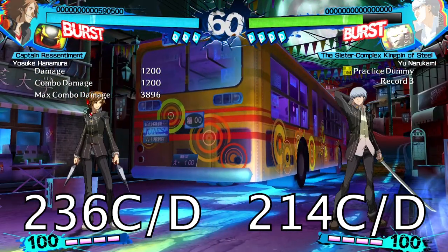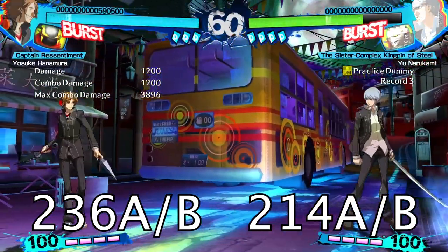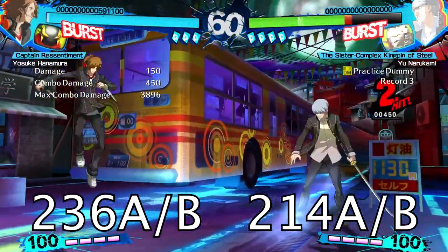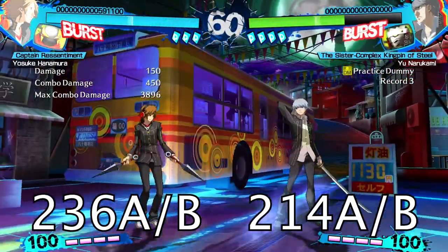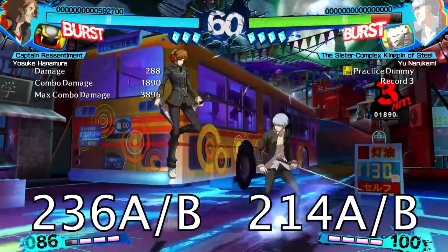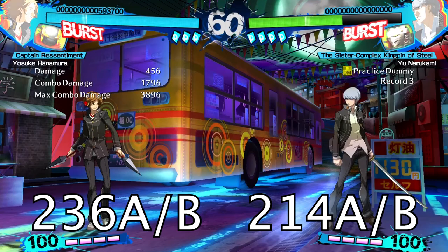Quarter circle forward or back C or D is Flying Flash Cut — this is mainly a combo tool and you don't really want to just throw it out for no reason. Quarter circle forward or back A or B in the air gives you the Moonsault, which puts Yosuke into an animation that quickly stops all his jumping momentum. Once you begin the flip you can use A or B to execute the Crescent Slash. A cool trick is that after the first Crescent Slash you can use just forward or backward A, B, C, or D to execute another Moonsault or Flying Flash Cut without inputting the entire command, making a few combos much easier.